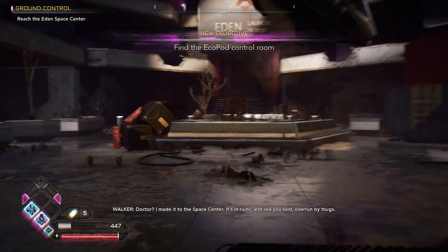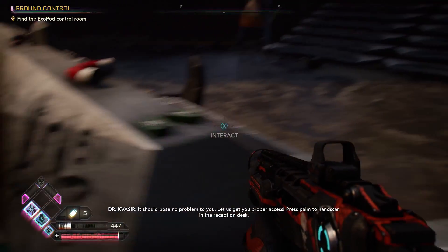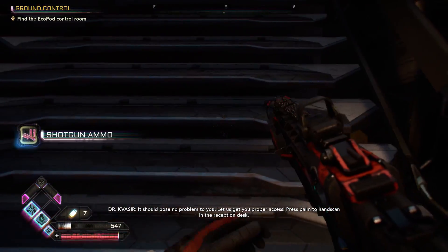Doctor, I made it to the Space Center. It's in ruins, and like you said, overrun by thugs. It should pose no problem to you. Let us get you proper access. Press palm to hand-scan at the reception desk.